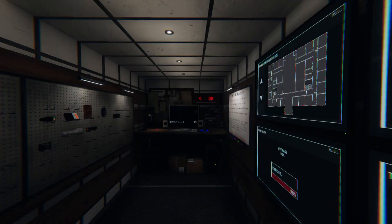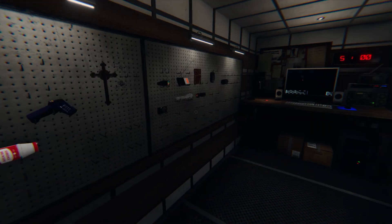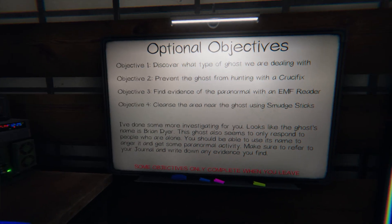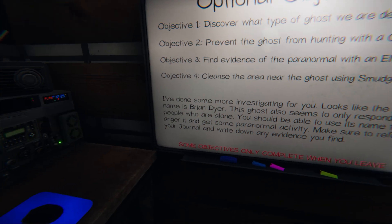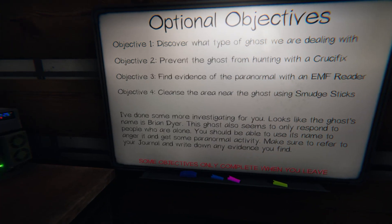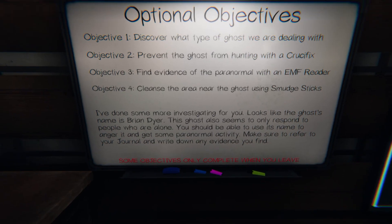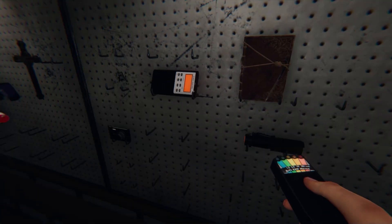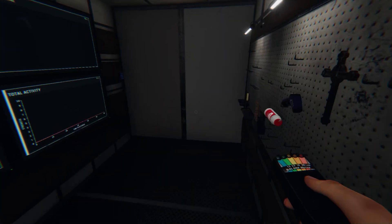Alright guys, we are here. Got all my stuff. We're dealing with our objectives: prevent the ghost from hunting with the crucifix, find evidence of the paranormal with the EMF reader, and cleanse the area near the ghost using smudge sticks. Let's grab everything and go.